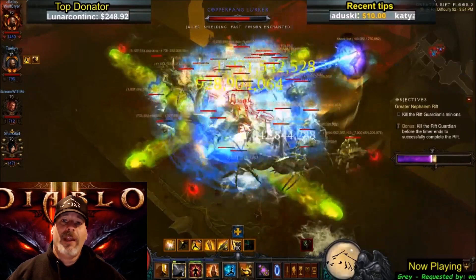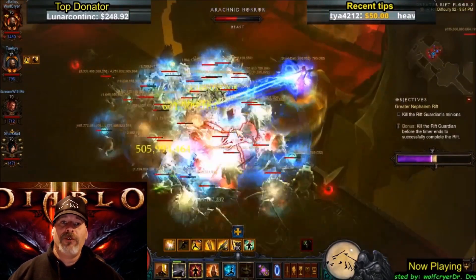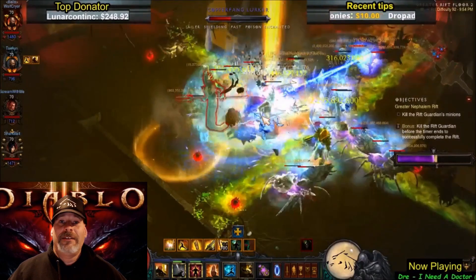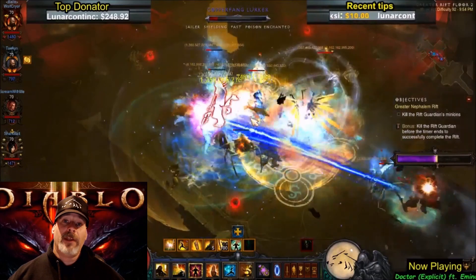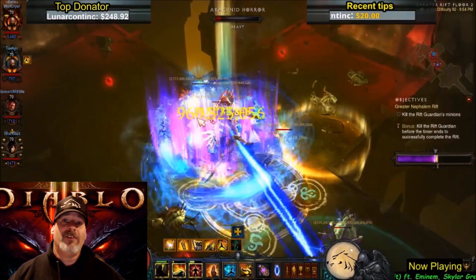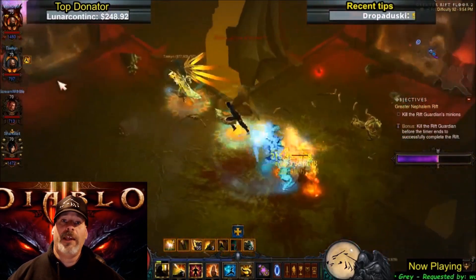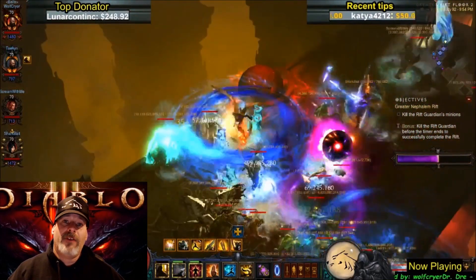Overall I definitely still like the GR changes, and with the new Inna's buff I'm really going to be into greater rift pushing. As for primal ancients, I could take it or leave it at this point. The first iteration I really enjoyed, but obviously the loudest voices won and it was changed. I'm still on the fence about primal ancients as a whole — I loved the first version.